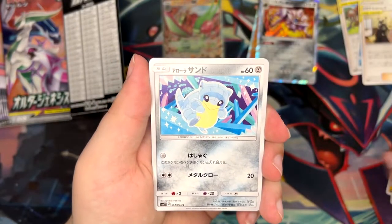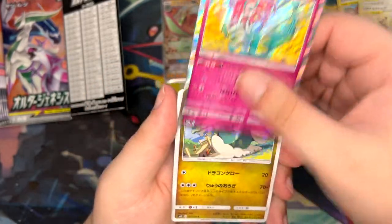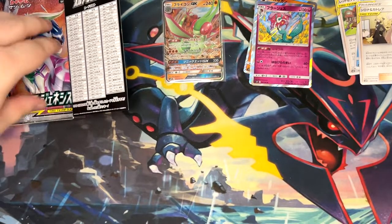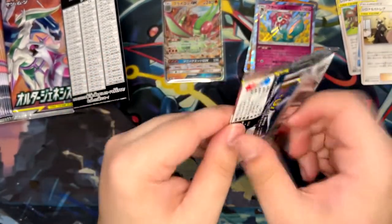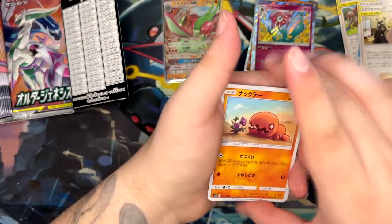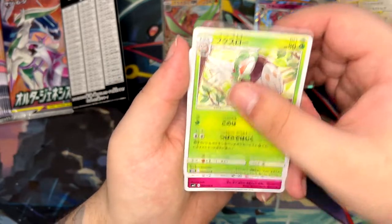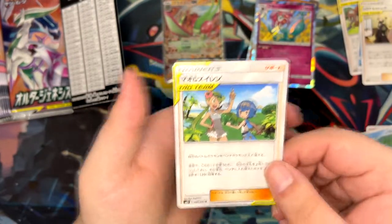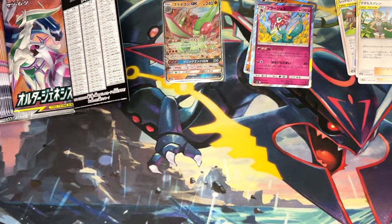But let's see what we can get. An Alolan Sandshrew. A holographic Drampa. I have the card list open on the monitor here, just so I can look up some of the cards that I don't know the name of quickly. I would always love if the secret rare was in one of the last packs, because that just makes it so much more exciting. We got a Floette. Swanna. And there's the third one — we only have to pull the Guzma and Hala. There is the Mallow and Lana Tag Team Trainer card.